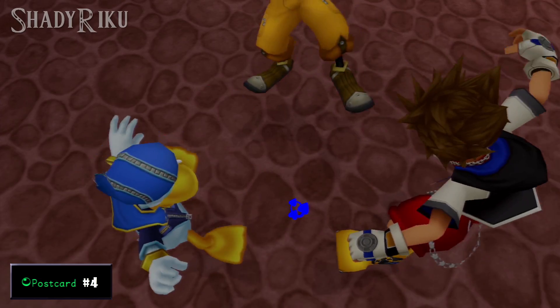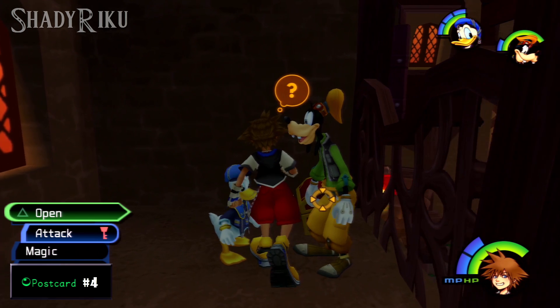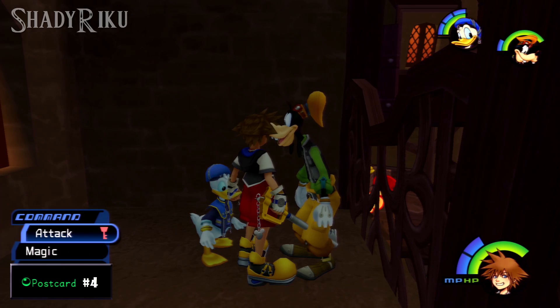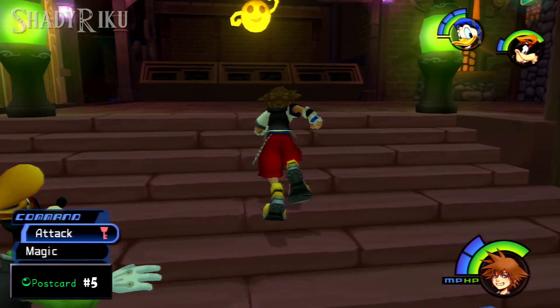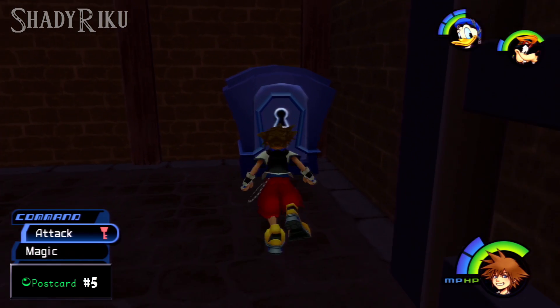The next two postcards are only accessible after Donald and Goofy join your party. The fourth is obtained by activating the blue trinity outside the cafe, which transports you up to an upper balcony with a chest containing postcard number four. Postcard number five is extremely easy — it's just located in the first district inside a small chest.